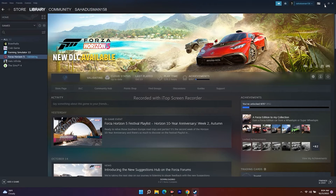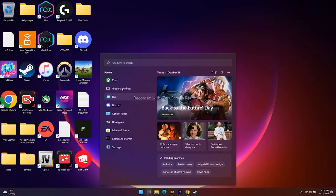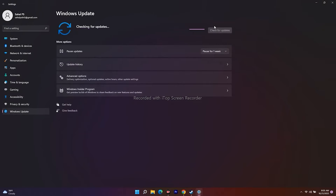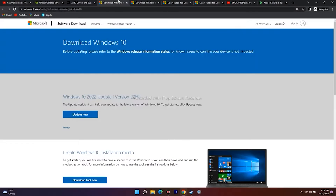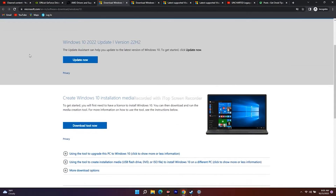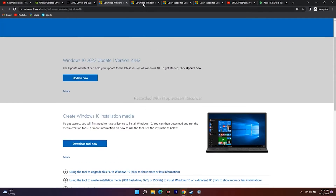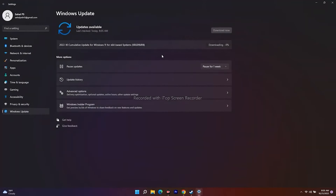The next step is to update Windows to the latest version. Go to Settings, then Windows Update and check for updates. If it's not updating properly, use the Windows Update Assistant — I'll provide the link in the description. The Windows 10 2022 Update version 22H2 is available. You can also use the Windows 10/11 Installation Assistant to update to the latest version.